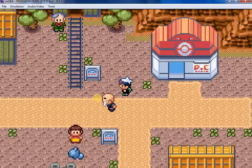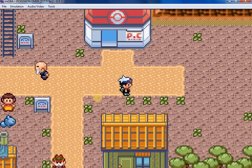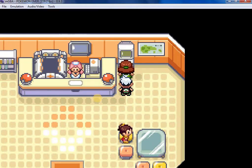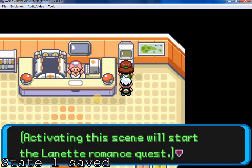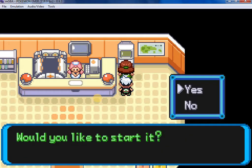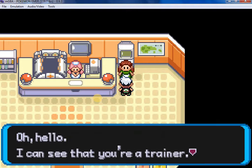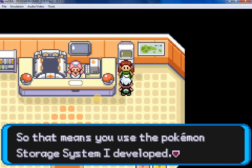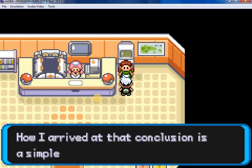We are now in Fallarbottom. We are going to the Pokémon Center. She is right there. So we are going to talk to her. Activating the scene will start Lanette's quest. Would you like to start it? Yes, I would. She says: Hello, I can see that you are a trainer, so that means you can use the Pokémon storage system I developed.